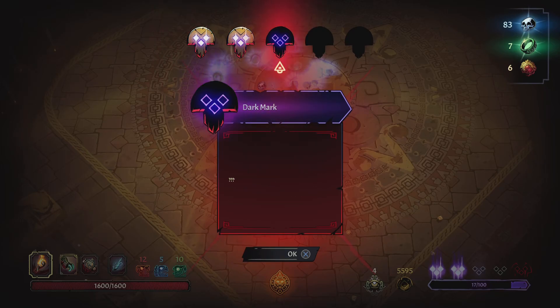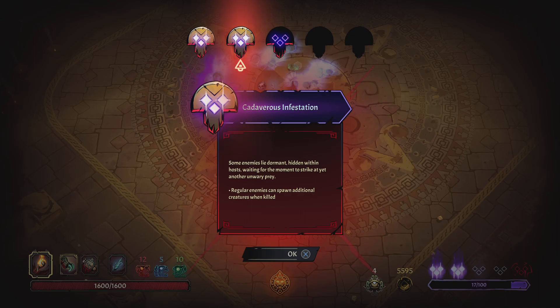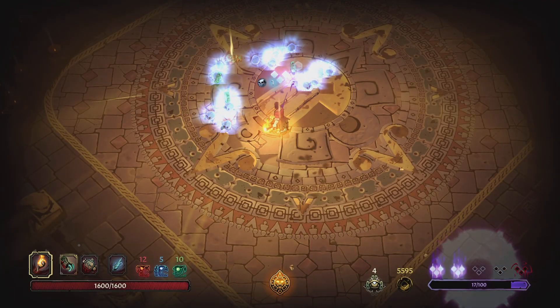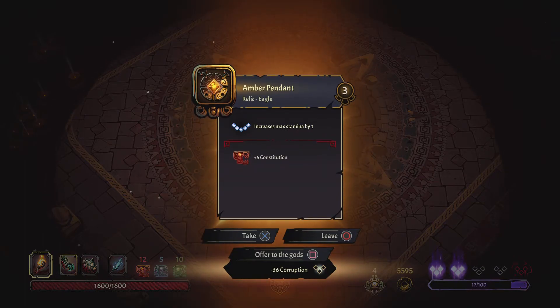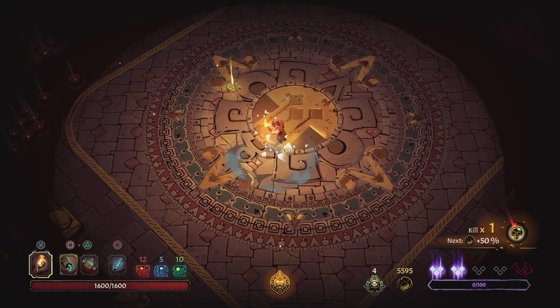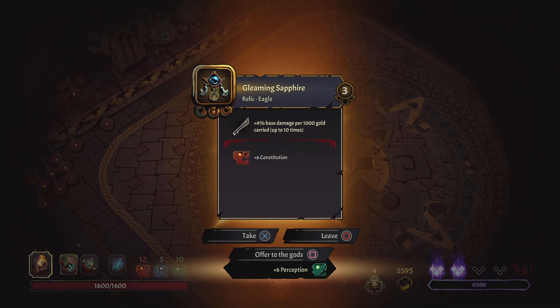We got rid of a bunch of curse. Dark mark — we don't know what dark mark does. That's not really that bad — I'm going to get rid of dark mark, it seems a little sketchy. Increases max stamina by one — I'll offer that to the gods to get rid of corruption. I don't think I get rid of a curse this time.